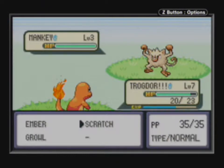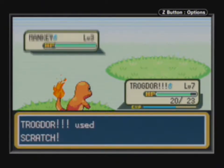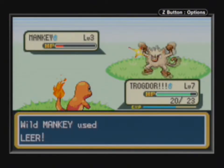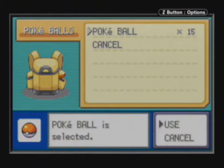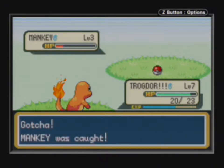It's really just to help me out on the first gym and then I'm probably going to dump him. Let's go with a Scratch and see what that does. Leer lowers the defense. Two Leers in a row — that's bad, especially since I'm going to catch you now. Throw a Pokeball, and I caught myself a Mankey.